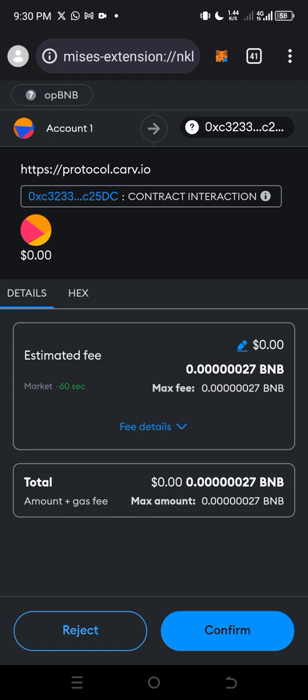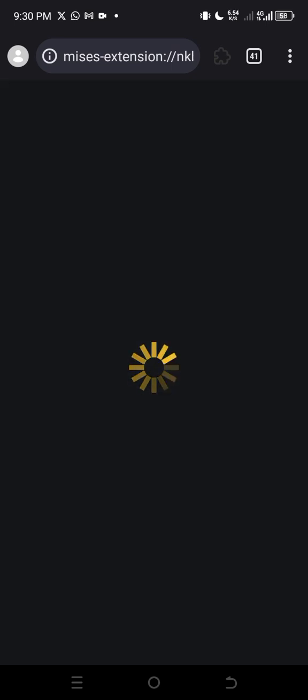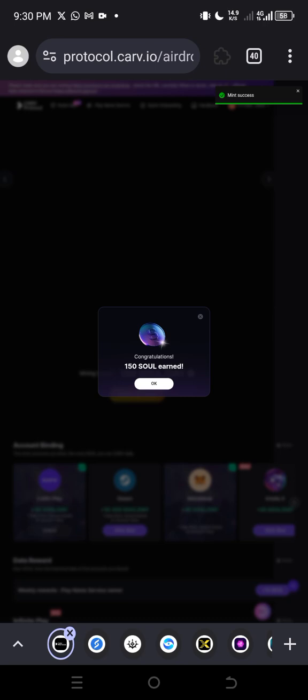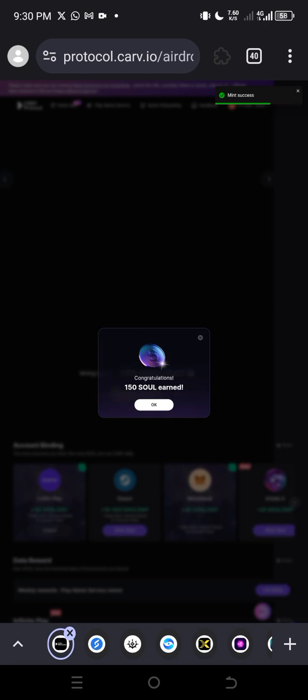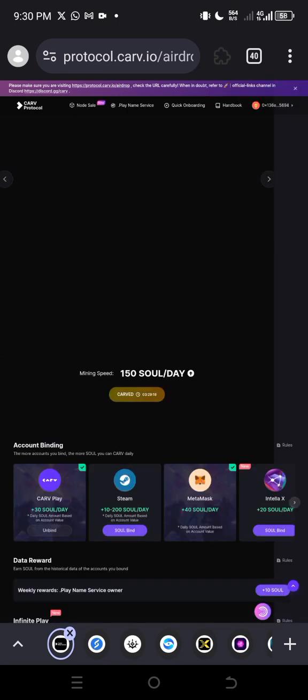Click confirm and you get back to your wallet or that page. I've claimed it for today — I've just done mine. That is basically what you need to do on this platform.